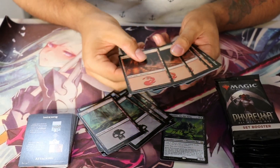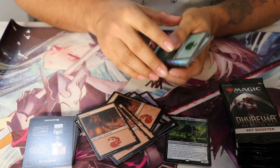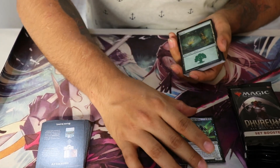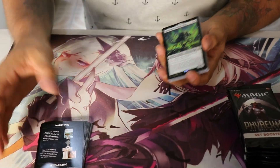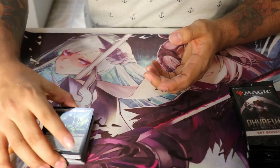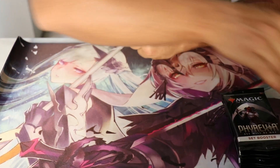Cuatro pantanos foil, cuatro fuegos foil, y cuatro bosques foil. Estas tierras foils están muy chidas, la verdad, para aquel que le gusta tener sus tierras bien foliadas. Aquí ya tenemos ocho tierras para un deck. Muy chido. Ese es el contenido de esas dos bolsitas. Ahora vamos por lo chido, por lo que nos late — vamos a abrir estos sobrecitos a agarrar suerte.